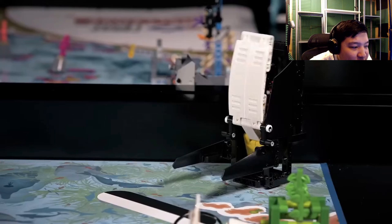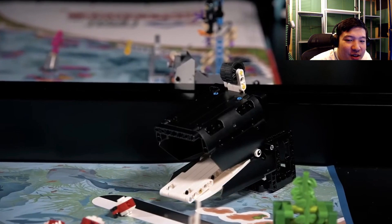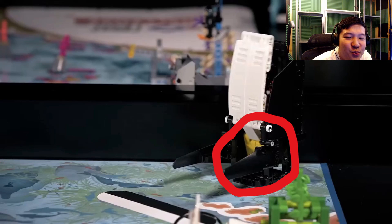I suspect this orca we flip down, and the orca is going to spit out some objects that we're going to collect and probably deliver somewhere. We probably also push on this yellow piece here to score points and flip down the orca.